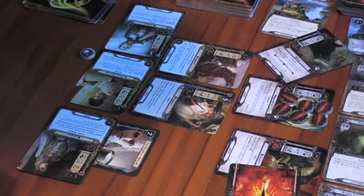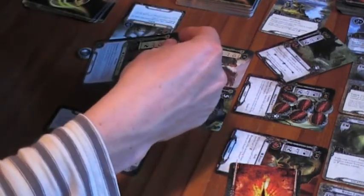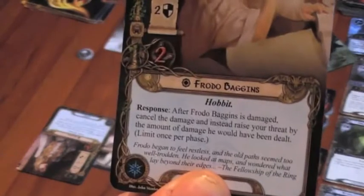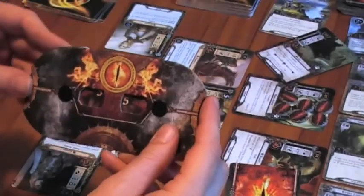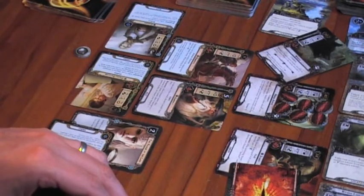Who am I going to assign the damage to? It has to be a hero — I'll put it on Frodo. After Frodo is damaged, I can cancel the damage and instead raise my threat by the amount dealt, once per phase, to save myself from being killed. Threat goes to 45.